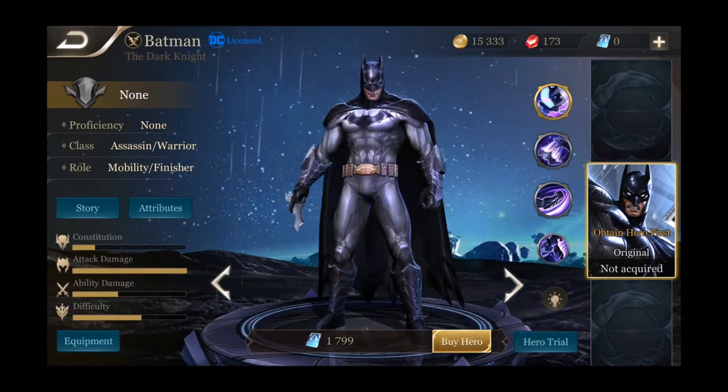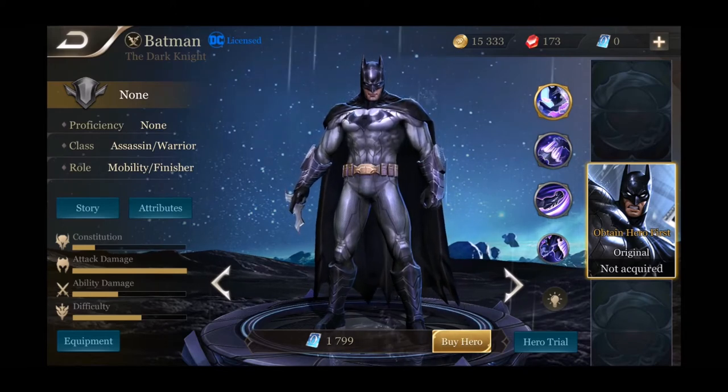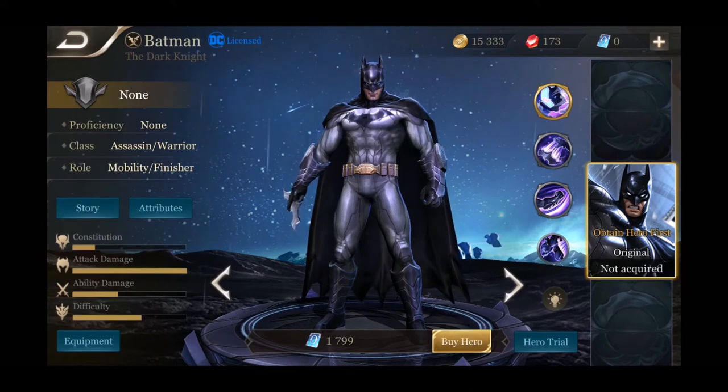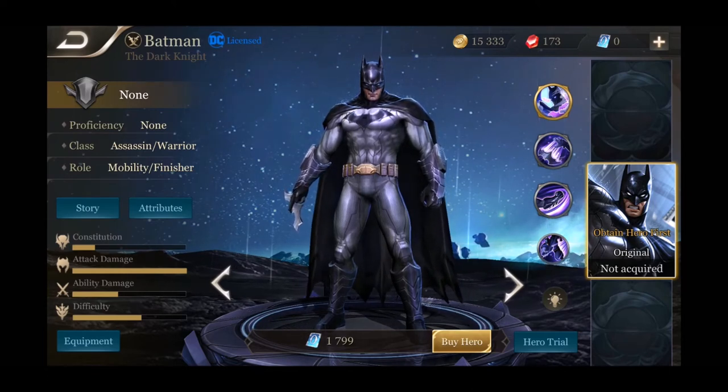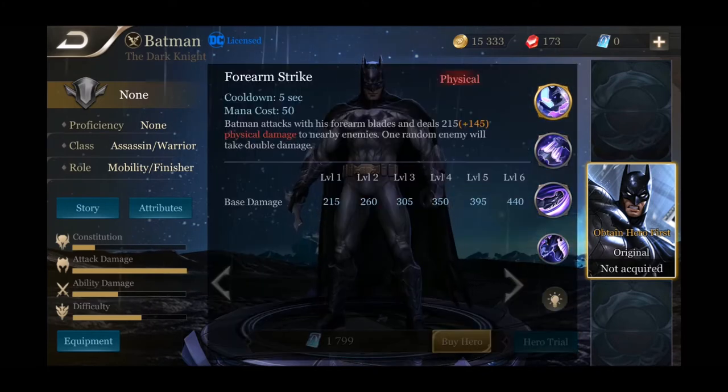Next we're going to look at the famous Batman. He's an assassin warrior — mobility finisher — with attack damage all the way maxed out and pretty high difficulty. To buy him you have to use in-game currency and he has no skins. His passive is Crusader's Passing — when Batman approaches an enemy hero his movement speed increases by 20. Not super strong but it has its bonuses.